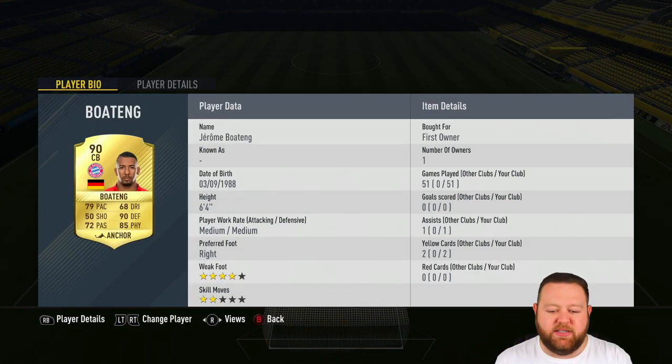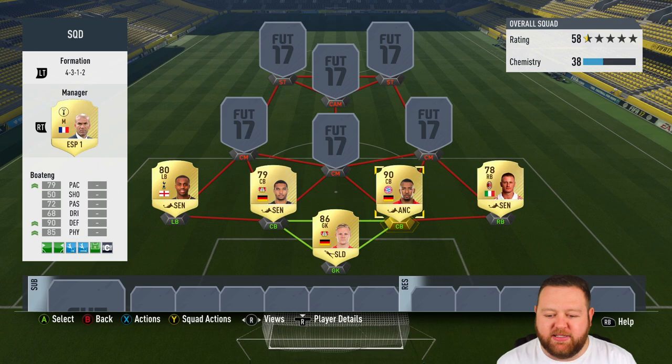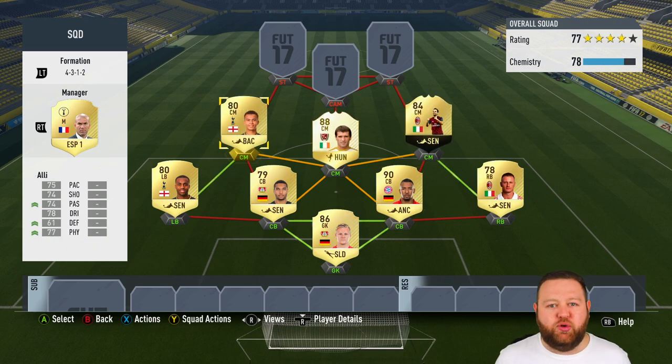And then, of course, this is the actual Jerome Boateng, partnered up with Jonathan Tarr. They've both got crazy amounts of strength. Boateng's got amazing pace, defending, and physical. But Tarr is a great option, especially as a strong link to Boateng. It's nearly the perfect centre-back duo on the game.